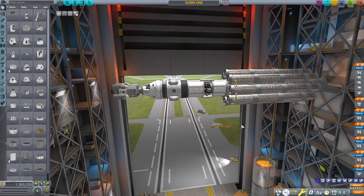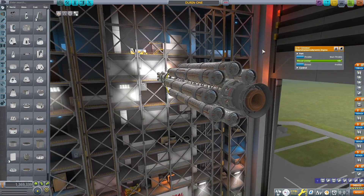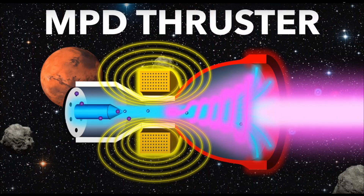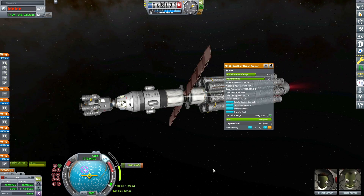Here's a craft from one of my videos built with the near future magnetoplasmadynamic engine running on lithium fuel tanks and a near future nuclear reactor in the middle. It also has a near future crew capsule on the end. This engine is low thrust but super high efficiency, and can get you up to delta-V readings of 36,000 or more — making it a great successor to the NERV, the stock liquid fuel nuclear engine.